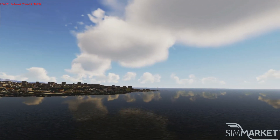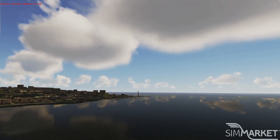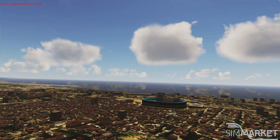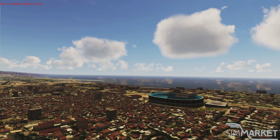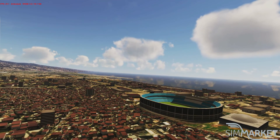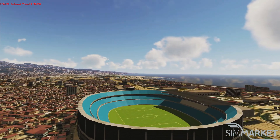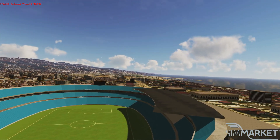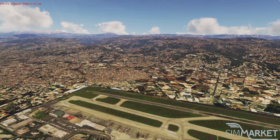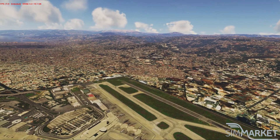It has over 600 objects Autogen created to complete the city of Beirut, which is the capital and the largest city of Lebanon. As of 2014, Greater Beirut has a population of 2.4 million, making it the third largest city in the Levant region. The city is situated on the peninsula at the midpoint of Lebanon's Mediterranean coast. Beirut has been inhabited for more than 5,000 years, making it one of the oldest cities in the world. The first historical mention of Beirut is found in the Amarna Letters from the New Kingdom of Egypt, dating to the 14th century BC.